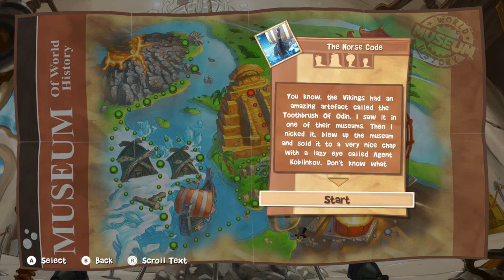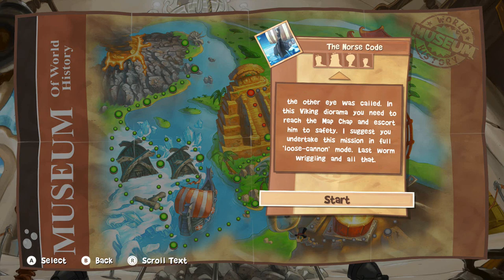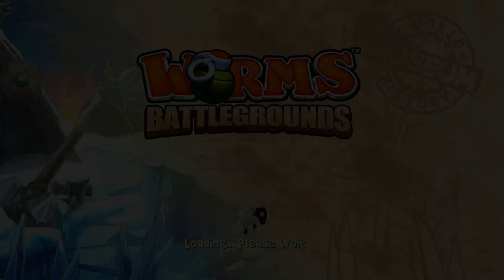The Vikings had an amazing artefact called the Toothbrush of Odin. I saw it in one of their museums. Then I nicked it, blew up the museum, and sold it to a very nice chap with a lazy eye called Agent Koblenkopf. Don't know what the other eye was called. In this Viking diorama, you need to reach the map chap and escort him to safety. I suggest you undertake this mission in full loose cannon mode — last worm wriggling and all that.